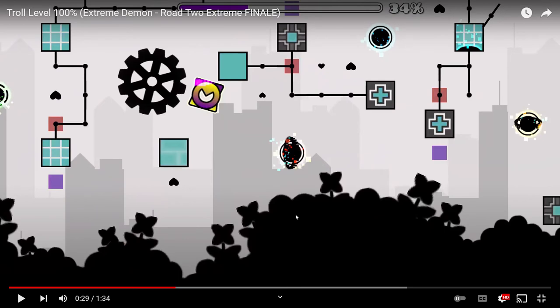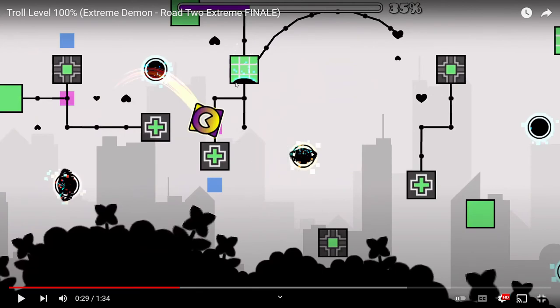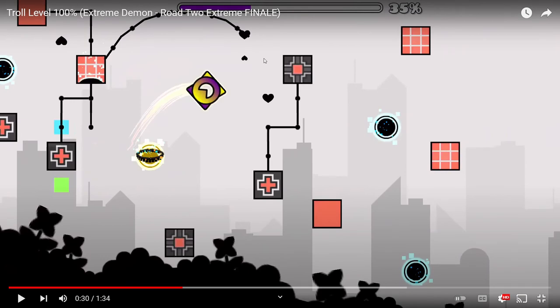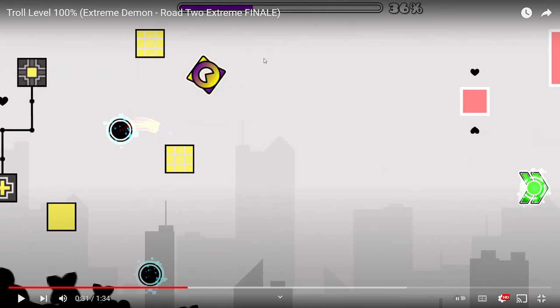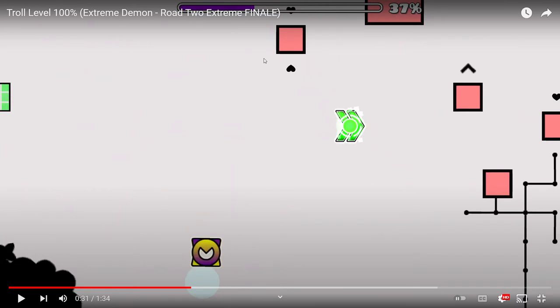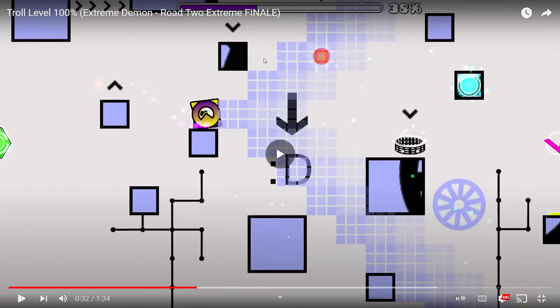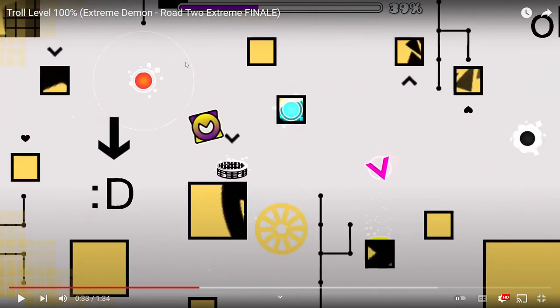That green orb is pretty much the last difficult click of the pre-drop. Some people jump and hit this blue pad but there's really no reason to — you can just fall and hit the yellow orb. Just fall off these blocks, don't hit the blue fake, and then you get to the drop. This drop is not that hard — the first segment of the drop is very easy, just jump and click.